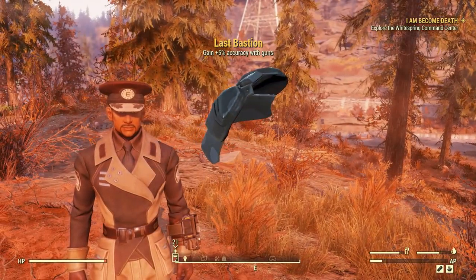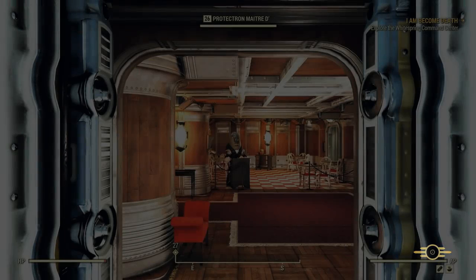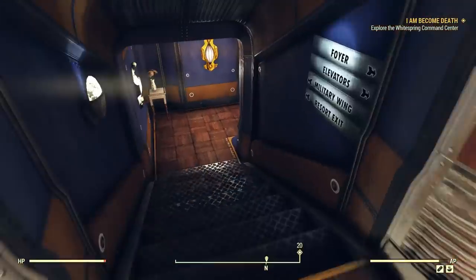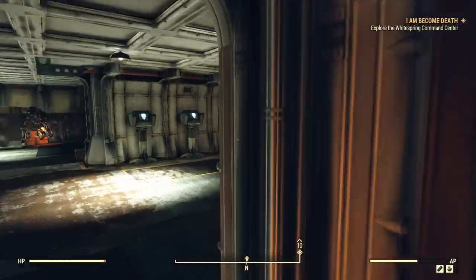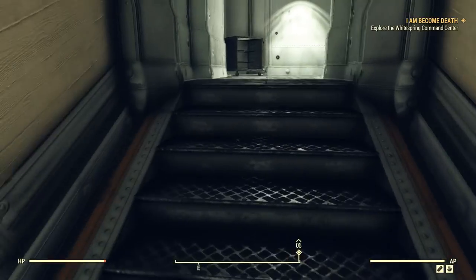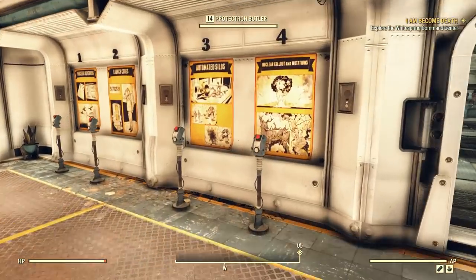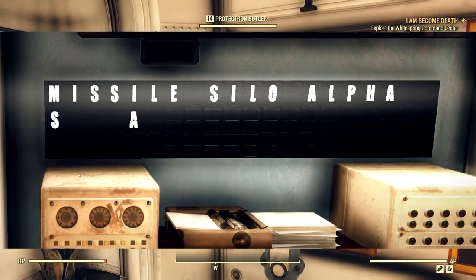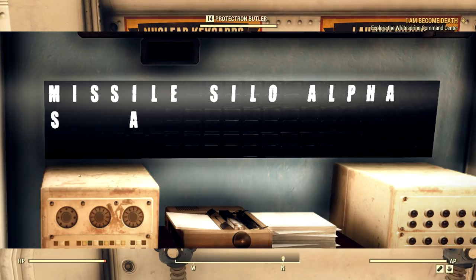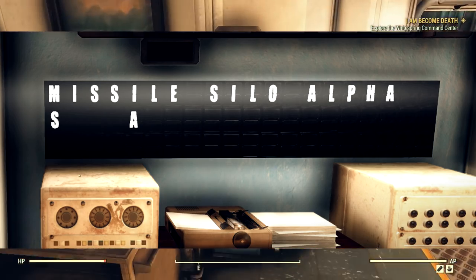Now it takes us to the next part — this is where we start getting serious about nukes. What you have to do is go back into the Enclave vault at White Springs, the White Springs bunker, and go back to the military wing. Once you become a general, the command center will no longer be blocked off. Once you walk into the command center, the first thing you'll see on the back wall is missile silo alpha, missile silo bravo, and missile silo charlie. Throughout the week, random letters will pop up on there, and this is what will help you decrypt the nuclear codes for that week.